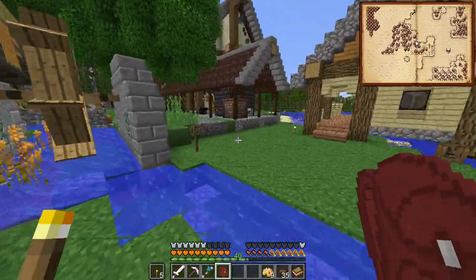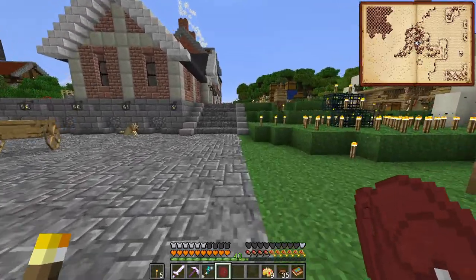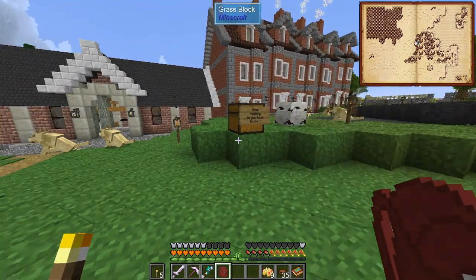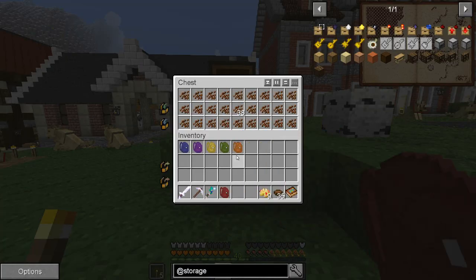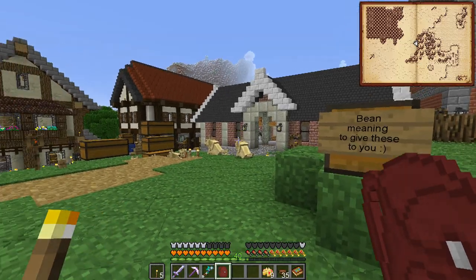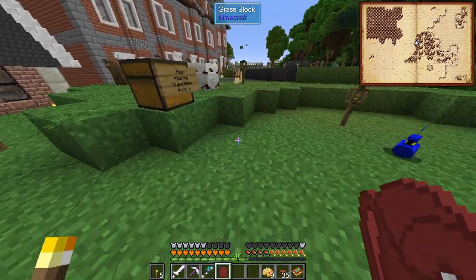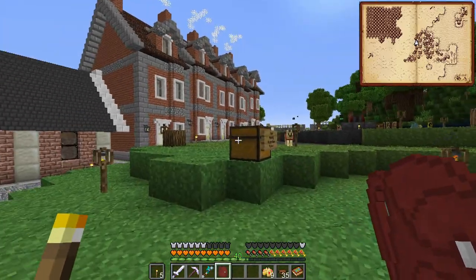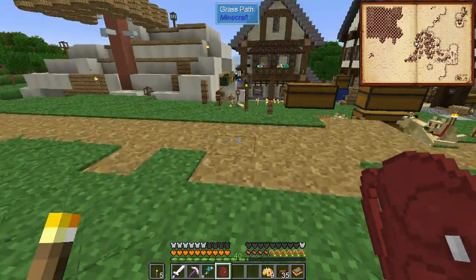Before we get going on that, we have a couple of things here. First off, Wandering One has dropped off a chest for us over here — it says 'been meaning to give these to you' — and we have some cocoa beans. Brown dye! That is great. We'll be able to make tons and tons of brown concrete, brown concrete powder, cookies — there's a whole bunch of stuff that needs brown dye. We've got to get ourselves a cocoa bean farm set up.